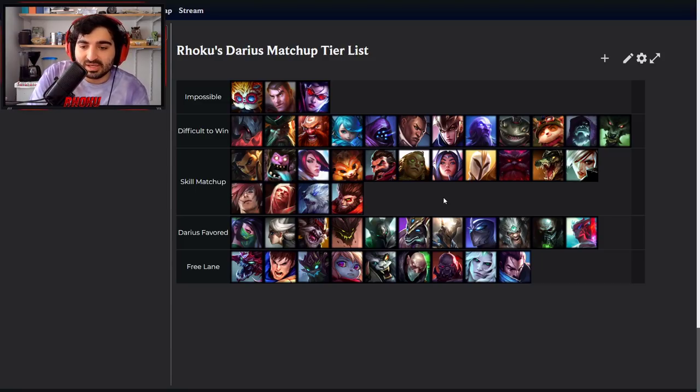If you have too many issues against Nasus, you can go Phase Rush to better kite him and avoid his Wither. Phase Rush is great into this matchup, but you can also make do with Conqueror.